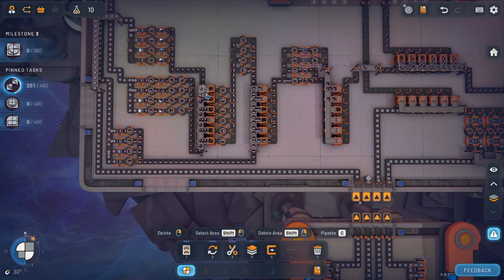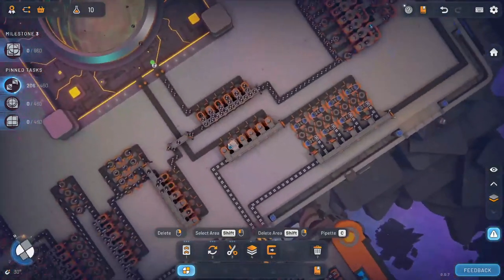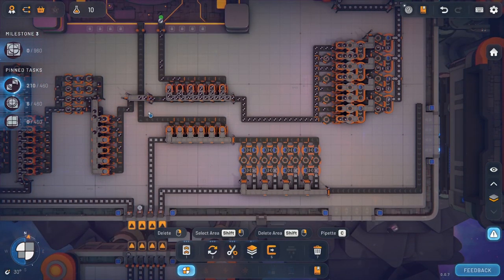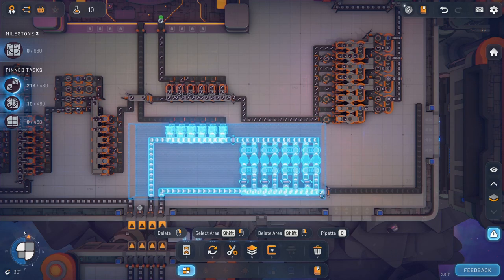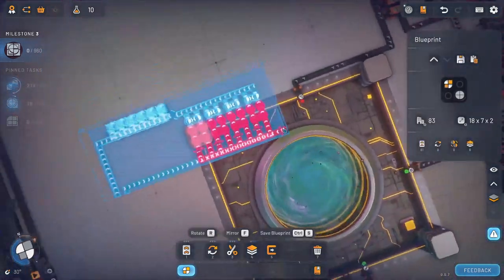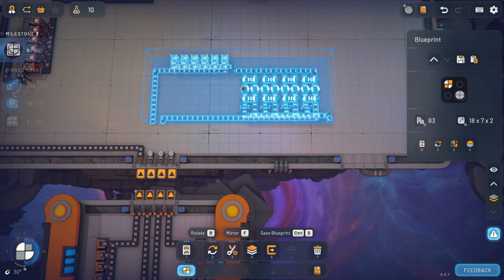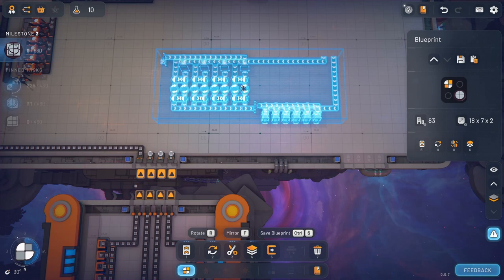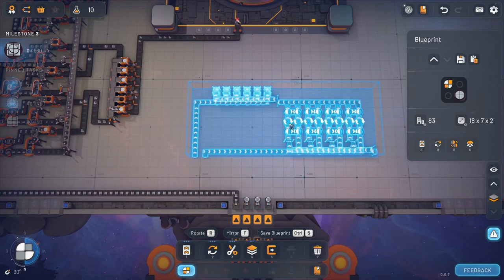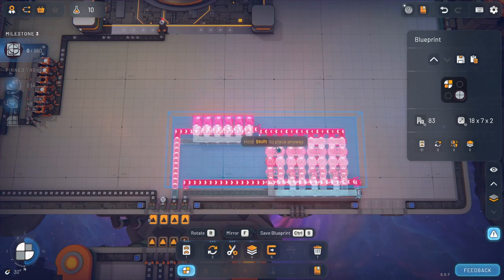And then you guys are making the half circle thing that I required over there. So maybe we can cut and paste what we got here. I think we'll do that. So I should be able to just copy this and then flip it over here. I had to go like that. Is that still gonna work though? Oh no, it went like this, right? Yeah, that's how that went.